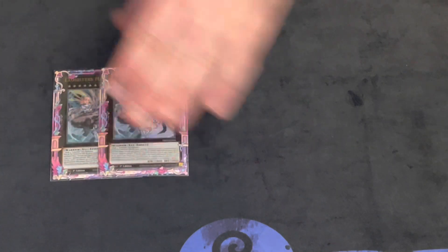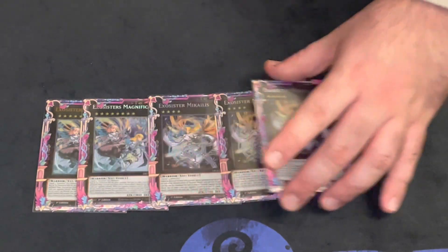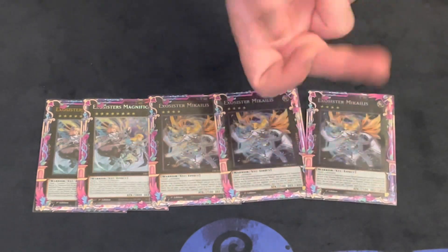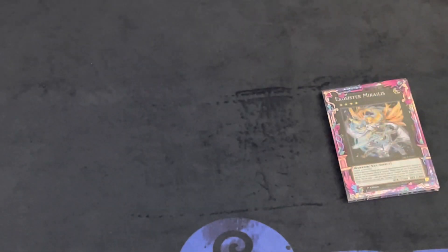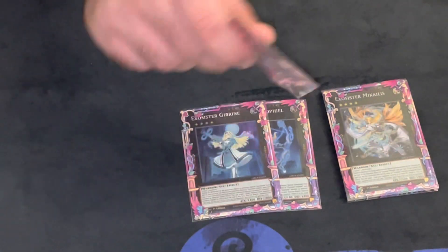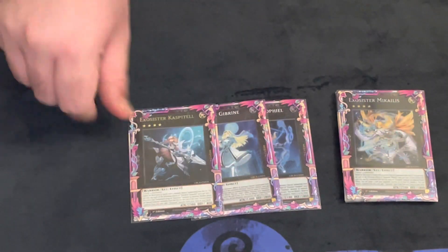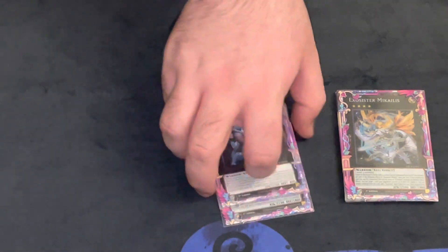For the extra deck, pretty standard for the most part. Double Magnifica — still looking for my second Starlight. Triple Michaelis — you could cut one and play two Michaelis plus another Exceed, but I didn't know what to put in so I kept it at three. Then one of each of the utility ones. You could probably play another Caspital for Michaelis, since Caspital's ability to search follow-up is really good — with Michaelis you don't want to search Packs and then Acme Packs to get your search, you'd rather do it directly. Then Jabreen for OTKs and Sophiel for the Dweller effect.